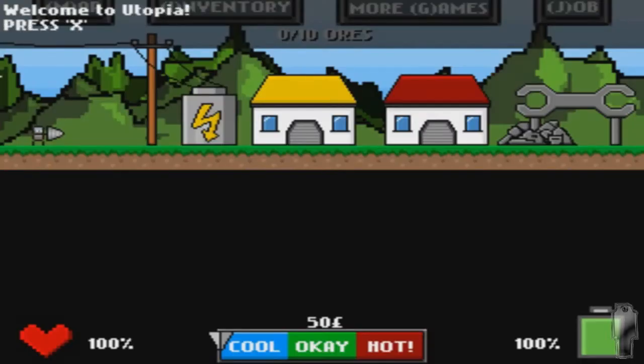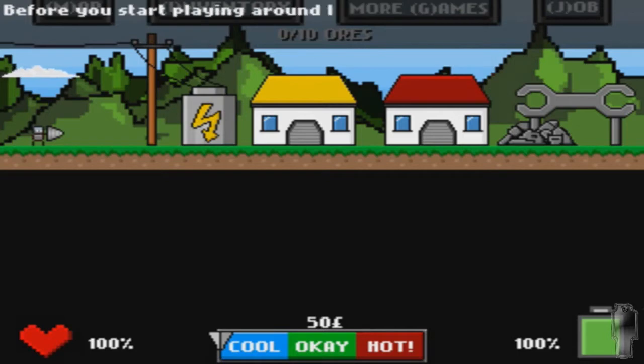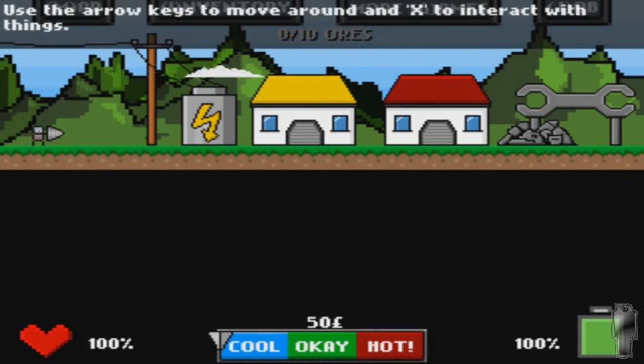Without further ado, let's go. Welcome to Utopia. Before you start playing around, let me tell you a few things. To get money you will need to mine for ores. Use the arrow keys to move around and X to interact with things.